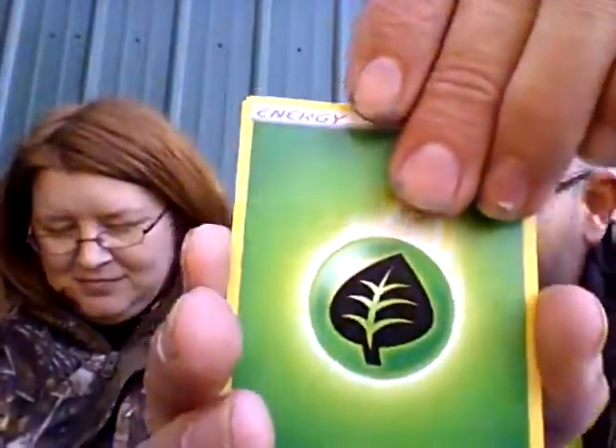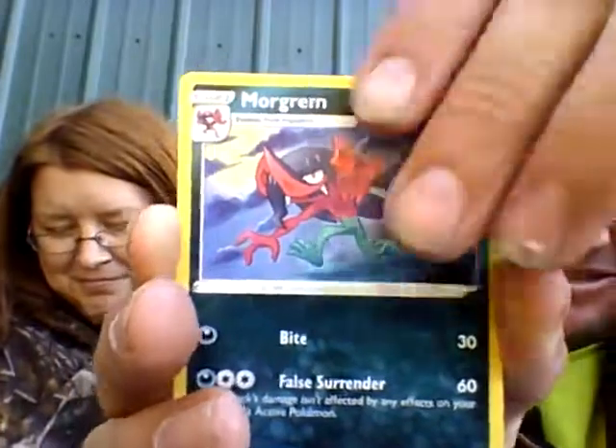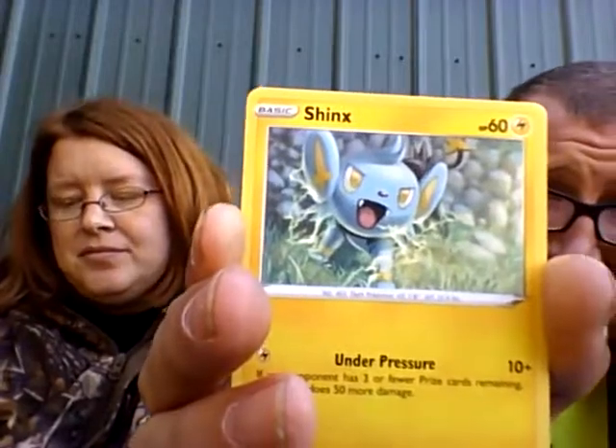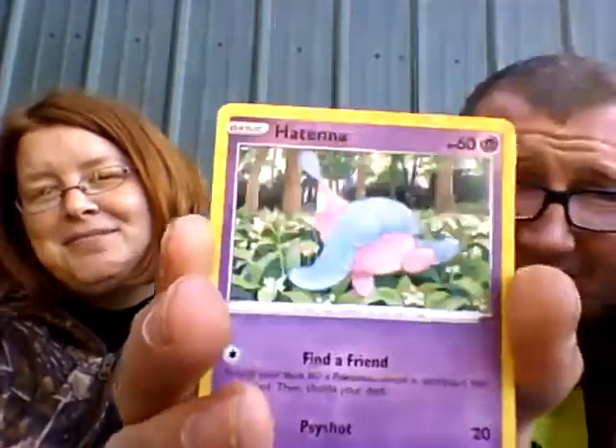Naruto energy. Morgrem, Morgrem. Full Heal. Training Court. Celeby, Jynx, Jynx okay. Roly-coly, Roly-coly. Applin. Hat. Let's see who's hollering — his phone. It's Maggie, shut up! Hello. Yes, this is him. I have insurance but it doesn't kick in until next year.